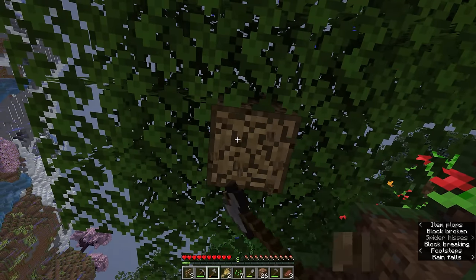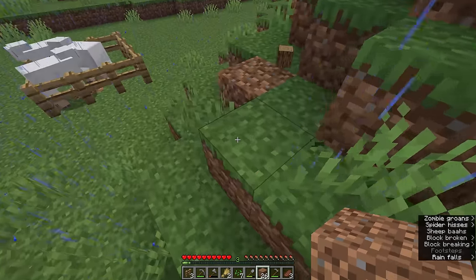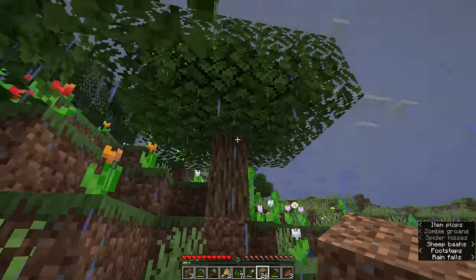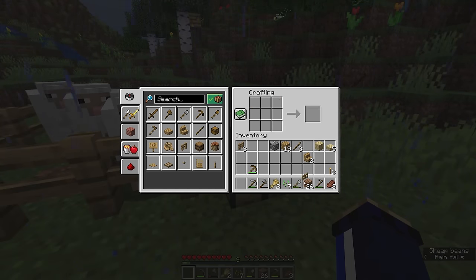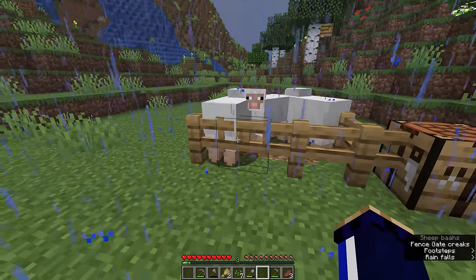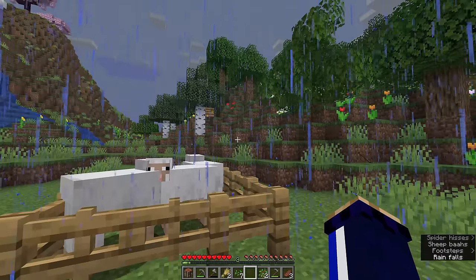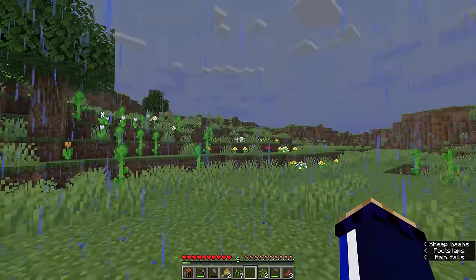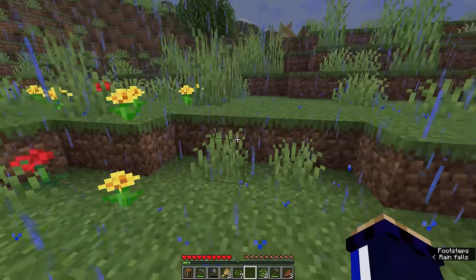Let's take down this oak tree here so we have a little bit of fresh wood to work with. I'm going to break the leaves to disconnect them from this tree, and that means the leaves should start to decay because they're not near a wood block. Using our crafting table, we can craft a fence gate. We'll break a fence and replace it with the fence gate, and by interacting with the fence gate, you can open and close it, meaning you can get in and out of the sheep pen. You'll also have noticed it started raining, which we can't do anything about until night falls — at that point we can sleep in a bed, the rain will clear up, and we'll have nice sunny weather again.